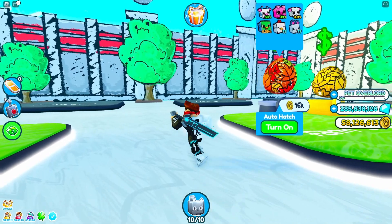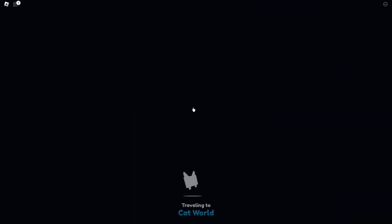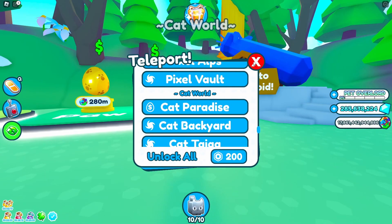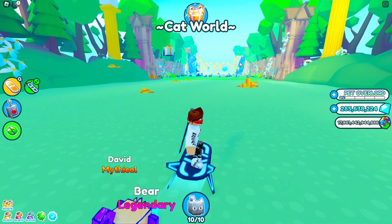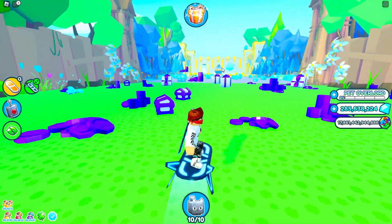The first thing you want to do is hatch any legendary. You can go to the cat paradise and hatch the rich cat. It's because power does not matter — as long as you get as much cartoon coins enchant as possible.